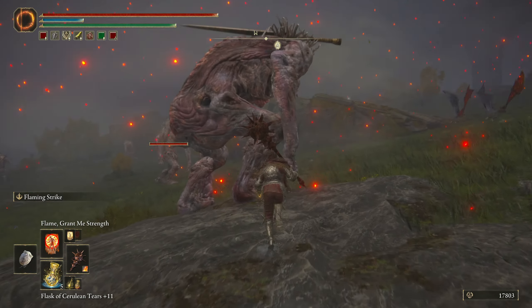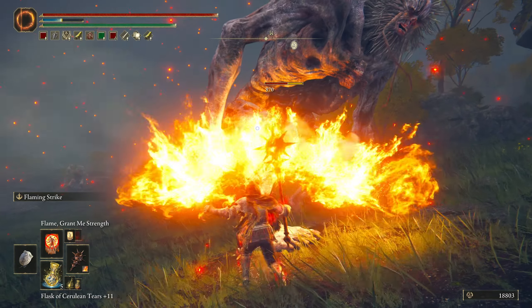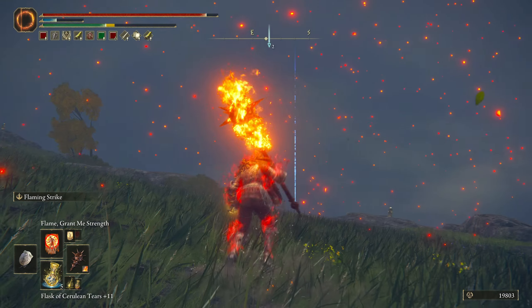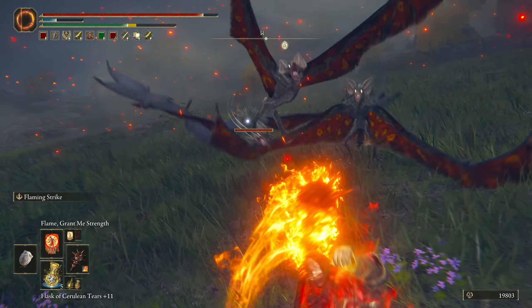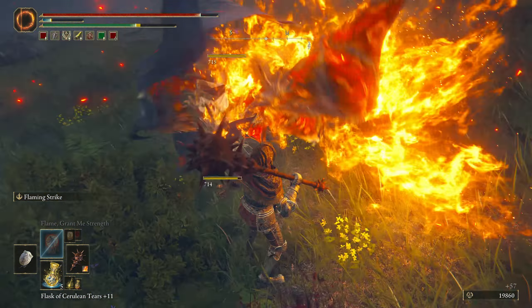Obviously you always have the R2 follow-up attack. We're just so overleveled. Let's round these guys up and show the wide-area coverage — the flame has a lot of range. Look at that. You got a group of people, it's got some good coverage. Let's give this guy the combo — oh yeah, he couldn't take it. And let's collect the loot. Let's go take it to the giants, see what they can handle.